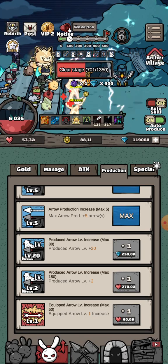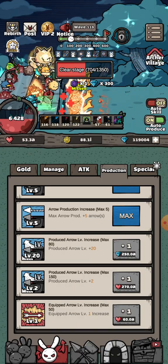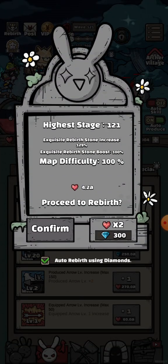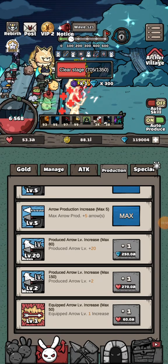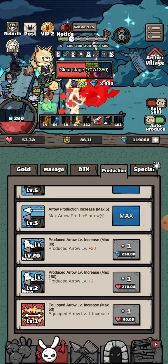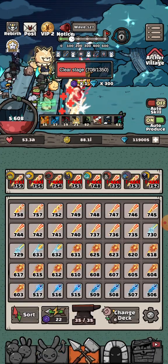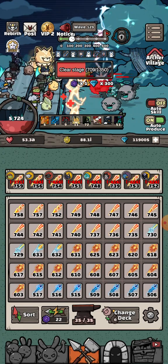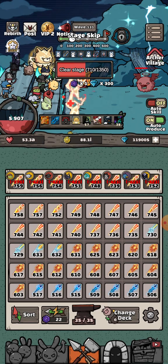My next goal is to increase the equipped arrow level - I will do that after this video. Also don't forget to use this item; it helps you not lose extra hearts. The main issue is you always need to go to the Deep Forest and come back here to get the red hearts. I'll show you - for example five times - that's enough.